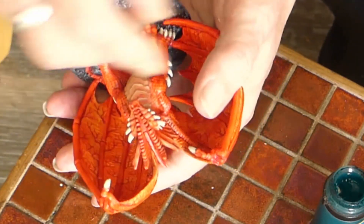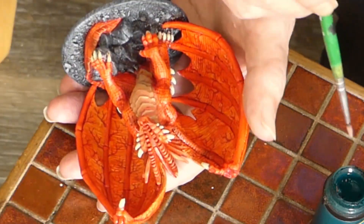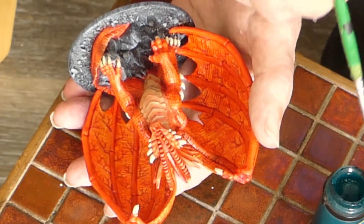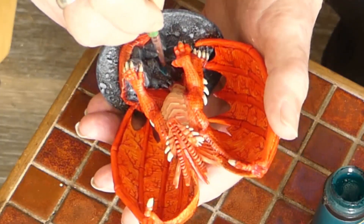There is one more thing I want to do to that base — just make it stand out a little bit. I've got some green wash and I'm just going to pop some on those large rocks to make them look maybe a bit more like basalt.